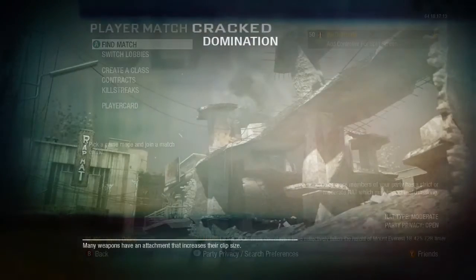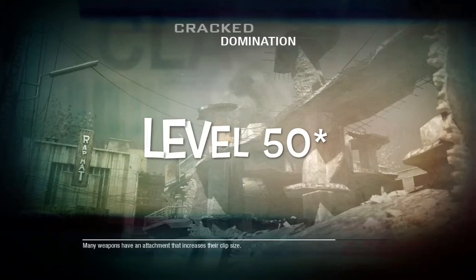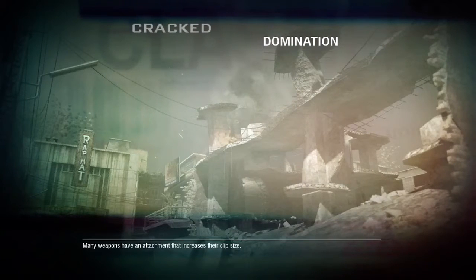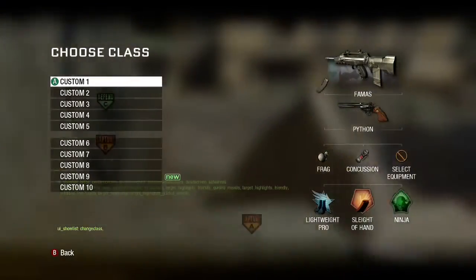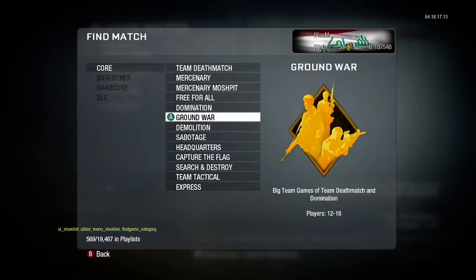Now let's get into the pro perk glitch. It'll be better if you become prestige 50 before you do pro perks, but you need enough card points to buy the perks — you have to buy them. But if you do the prestige glitch first it should be easy to buy the pro perks.